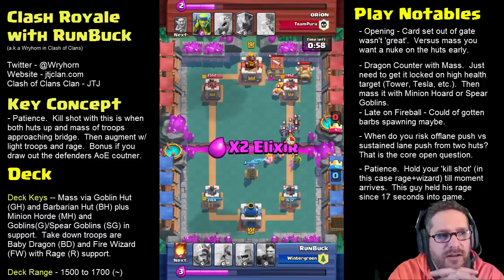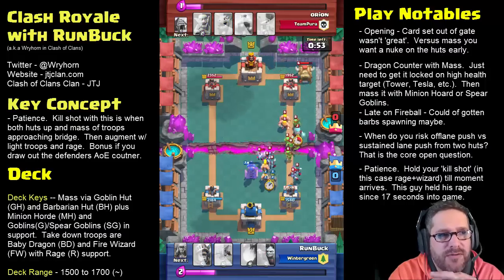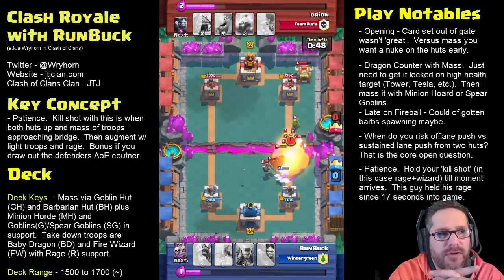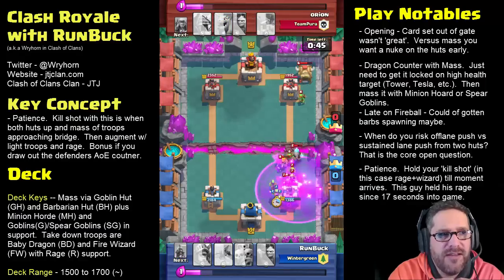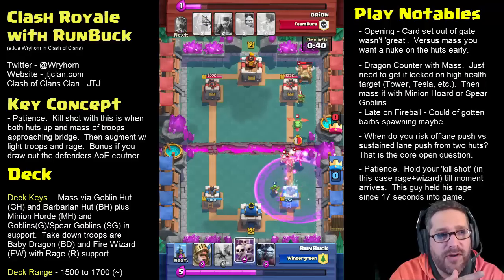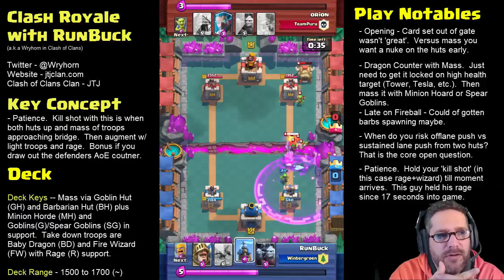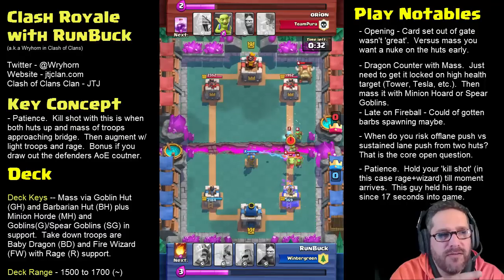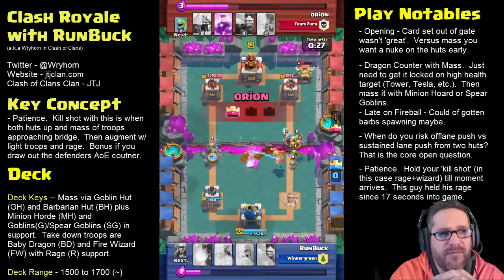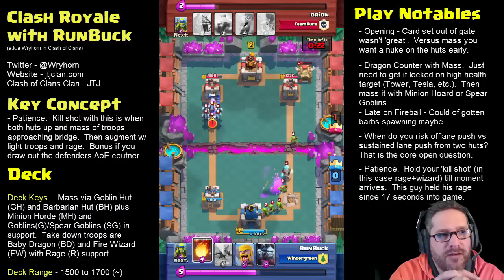He's got both huts up, so he drops his minion horde, then his goblin spears — really good mass here — then his goblins, and the barbarians and goblin spears from the barracks come in. He ends up with tons of stuff, and even with my fireball I can't take it out. Granted he's a little more leveled than me, so my fireball struggled to do enough damage. At this point I'm in really big trouble because he's still trickling troops in, the wizard didn't die, and then he drops another one to smack me in the face.